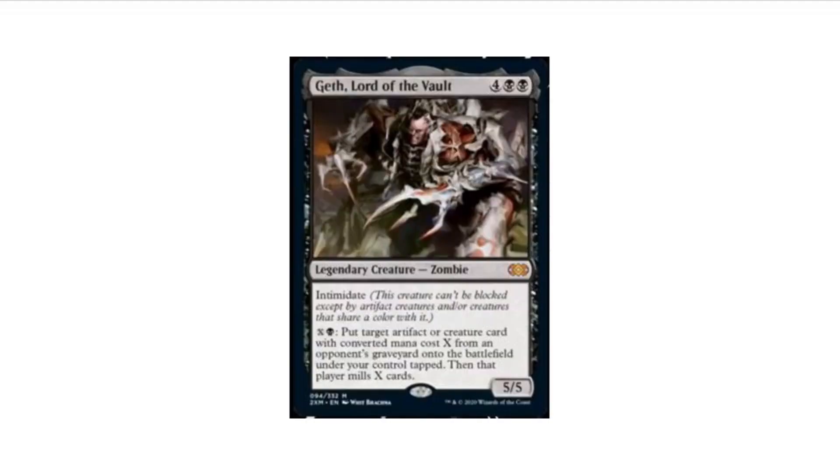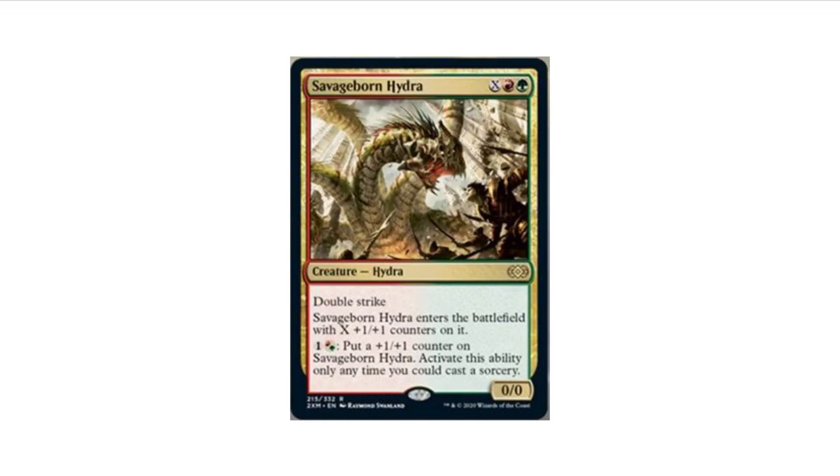Geth, Lord of the Vault is getting a Mythic slot, and I don't know how I feel about that. Savageborn Hydra was downgraded from Mythic — I believe from Dragon's Maze — so good to see it not being a Mythic in this set.